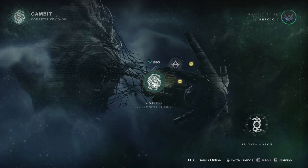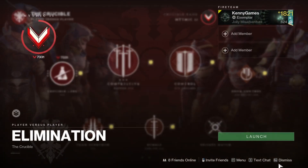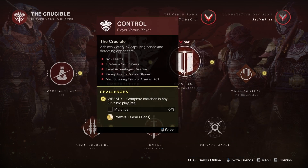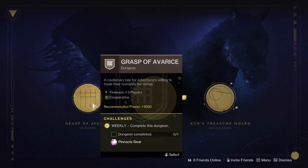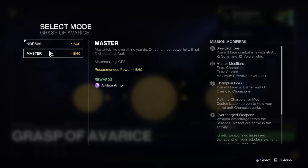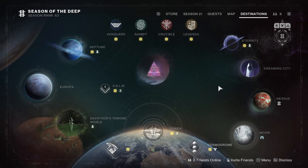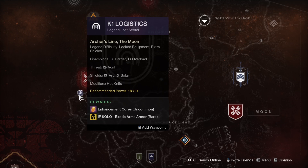Moving on — Gambit: do your three matches and you'll get an exotic. Crucible: we've got Control, Team Scorched, Crucible Labs which is Elimination, and Comp which will drop your sniper. Normal modes will drop your exotic. King's Fall is the pinnacle raid this week — also if you need Touch of Malice you can farm that. Dungeon-wise we have Grasp of Avarice, which also has a master mode if you need artifice armor. Lost Sector: exotic arms, with barrier and overload, avoid threat, Arc and void shields, with Hot Knife as a modifier.